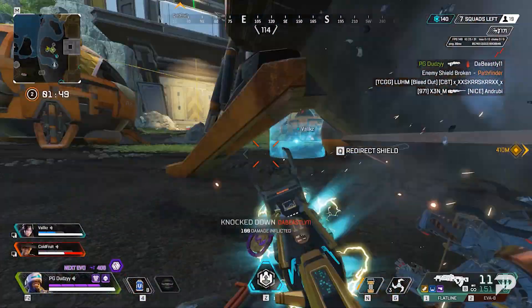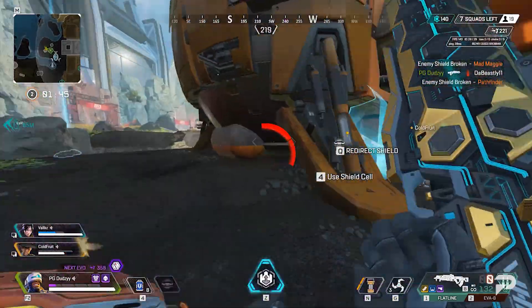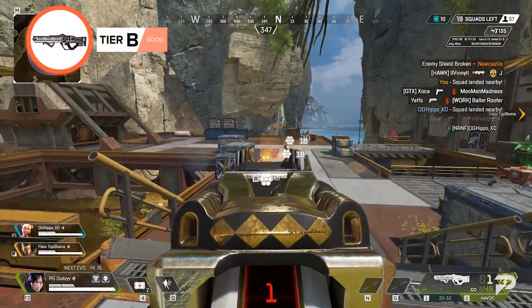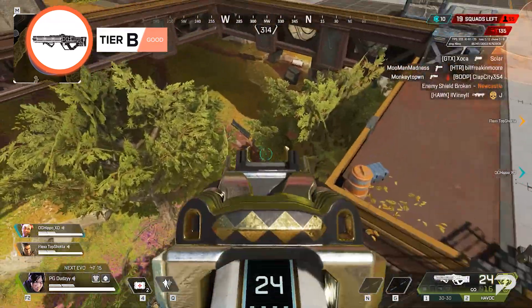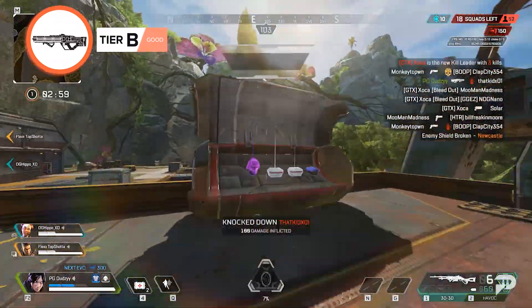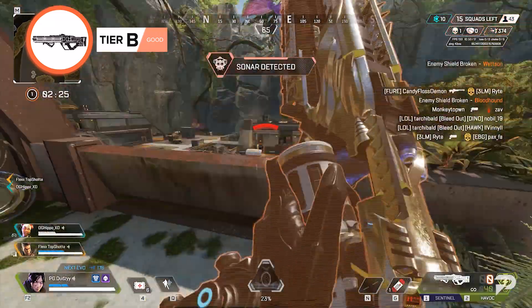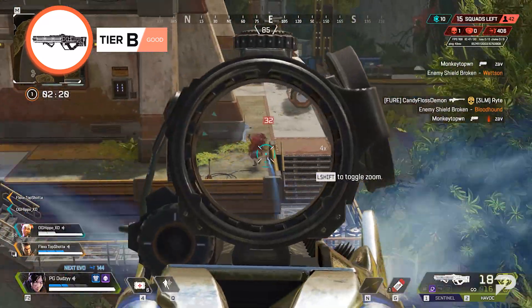B-tier. B-tier weapons are strong enough and would serve you well throughout the entire game. Havoc. The Havoc is sorta nuts. The recent changes to recoil make it much more manageable. With high-tier attachments, the Havoc has the right firing rate to cause some chaos. If you can manage the recoil and find a Turbocharger, the Havoc is seriously deadly — easily in A-tier with a Turbocharger.